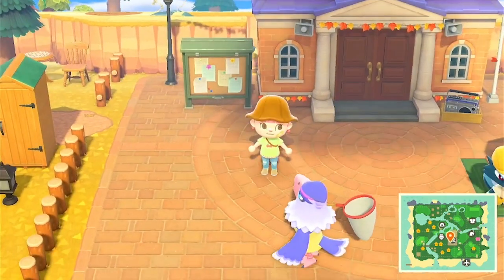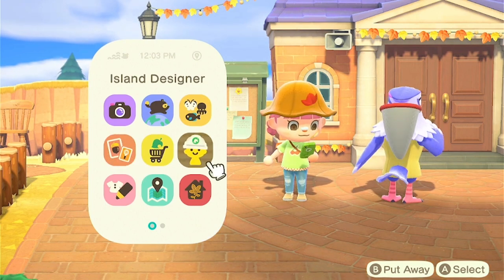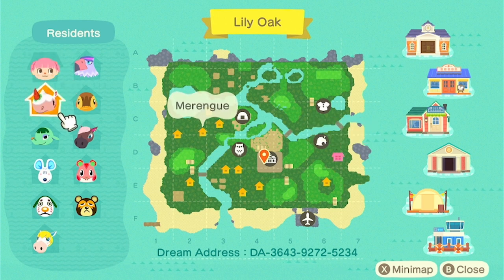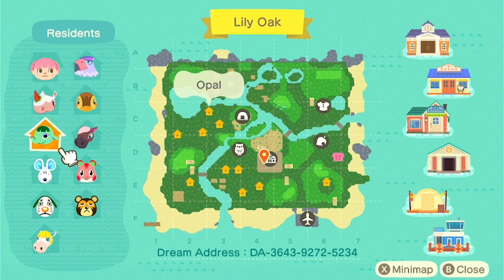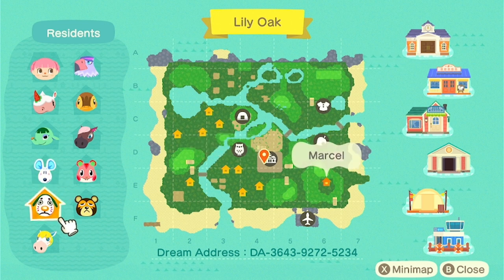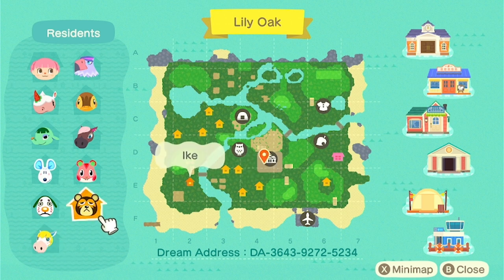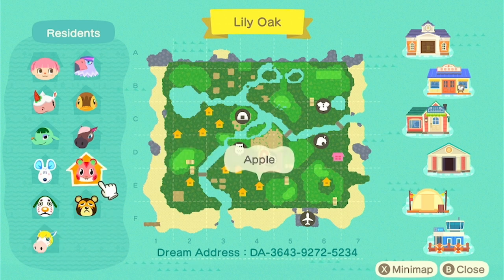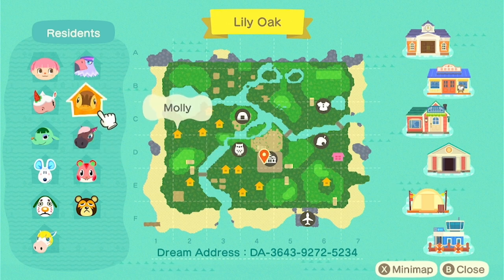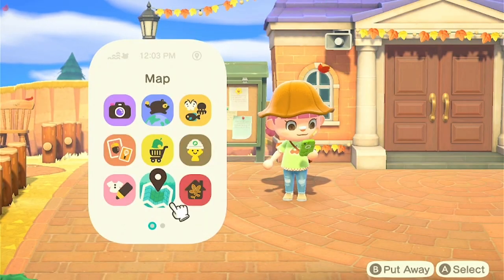So let's look at the map. There's me — Meringue, Opal, Dora, Malcolm or Marcel, Colton, Ike, Apple, Rene, Molly, and Quinn. I didn't really have that much bad luck when it came to villagers.